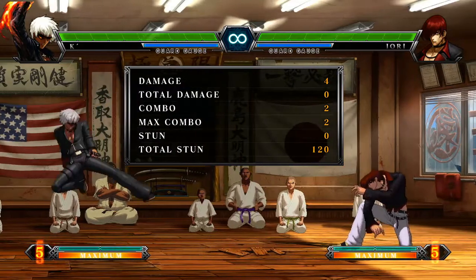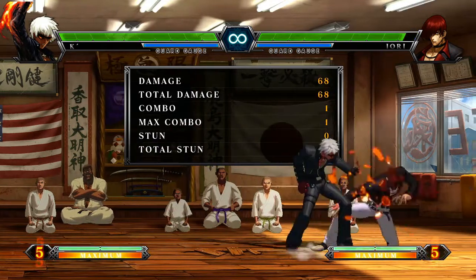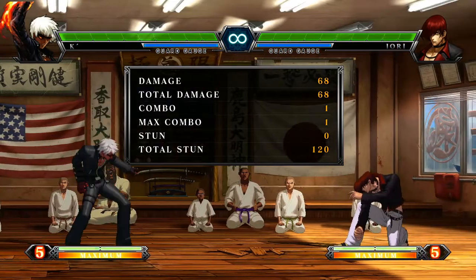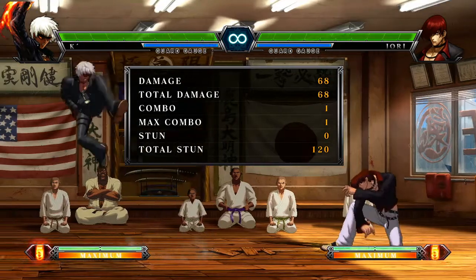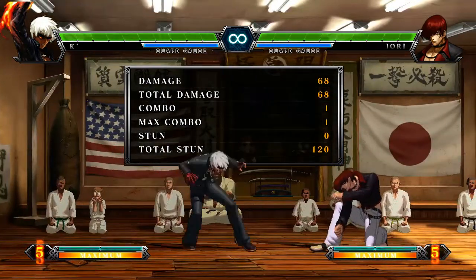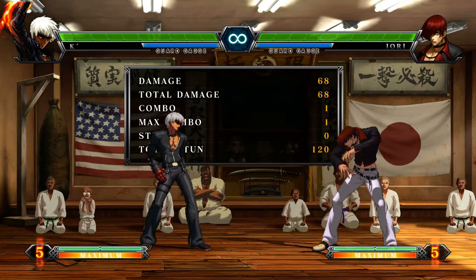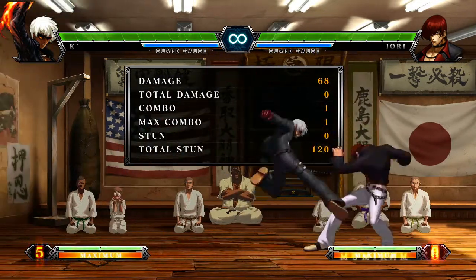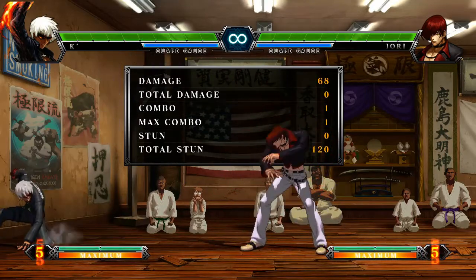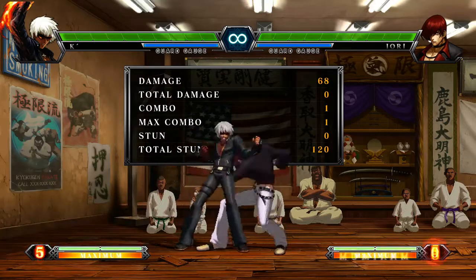Past the startup, moves can get hit, because guard cancel attacks also have their own invincibility before they hit. Since I'm talking about this, I might as well talk about baiting CD counters. CD counters are kind of annoying — if someone has a lot of meter and it's coming down to the last round, you don't have a lot of life, they don't need to land an HD combo. You try to do offense and they just guard it, or you jump in and they just guard cancel you.